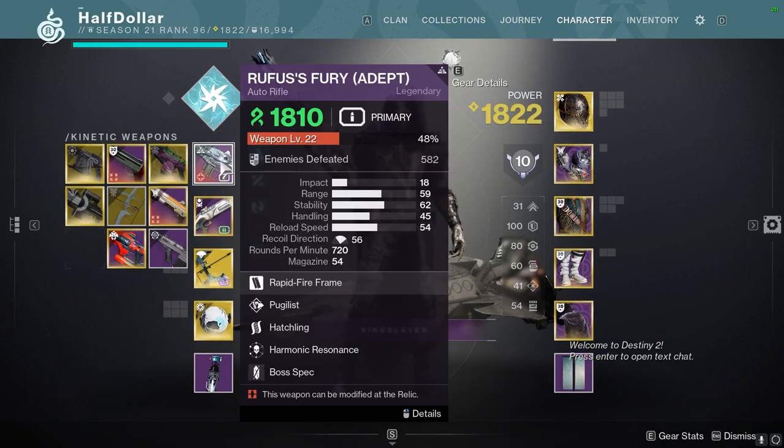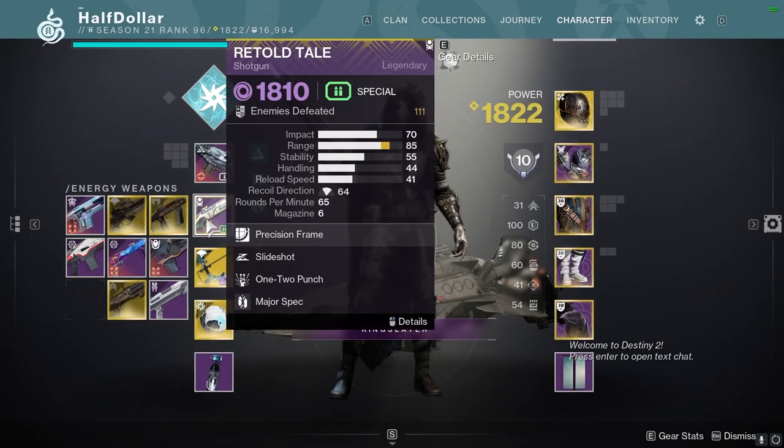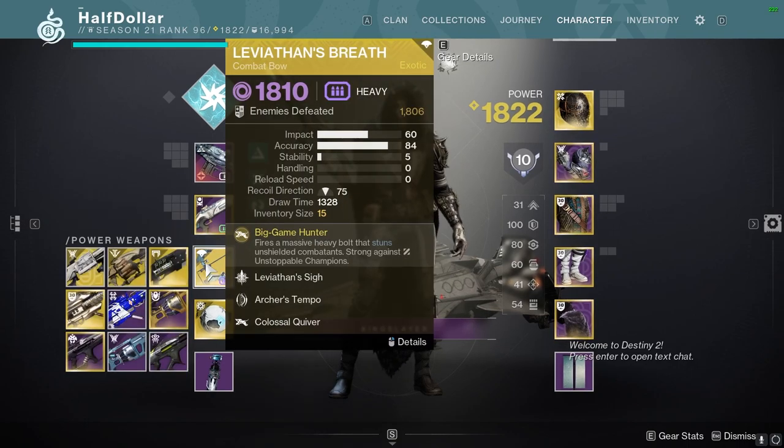Moving on to the weapons, we're going to be using an Auto Rifle for Barrier Shields, a 1-2 Punch Shotgun since this will be a melee build, Leviathan's Breath for boss damage as well as Unstoppable damage, and we could use it on Barriers if needed.